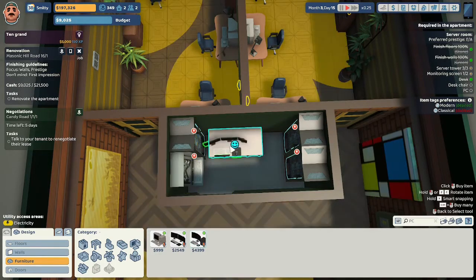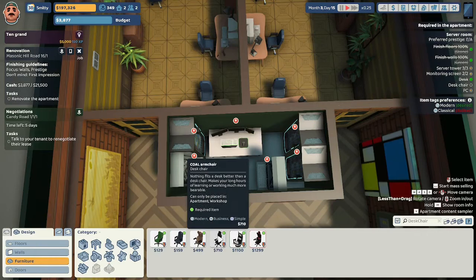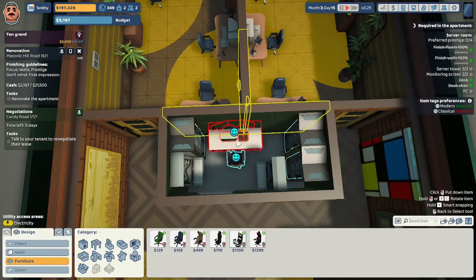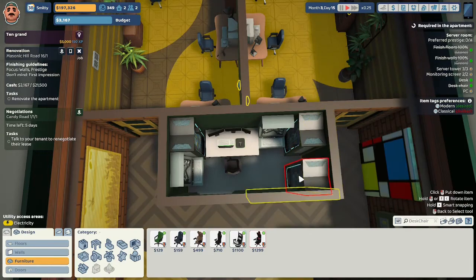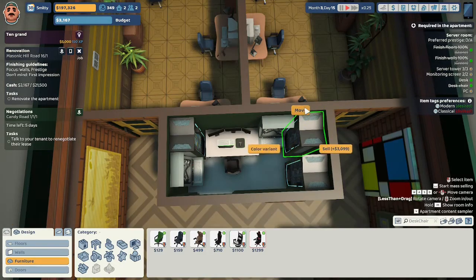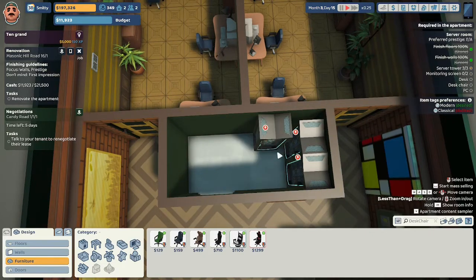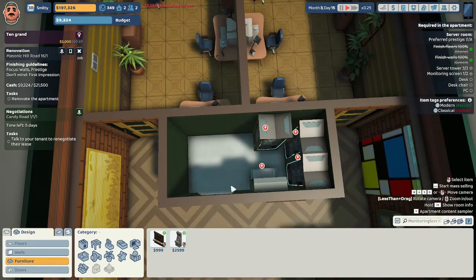Let's get that last monitoring screen in here — look, that worked! Let's try to get a desk chair in here — a modern one would be great. Yep, that's yelling that something's blocking it. Can we move this desk over slightly? Nothing is blocking your path. We'll move the server right there. Yeah, they don't seem to have a problem being that tight. The monitoring screen is what we're having a problem with — and now that's fine.